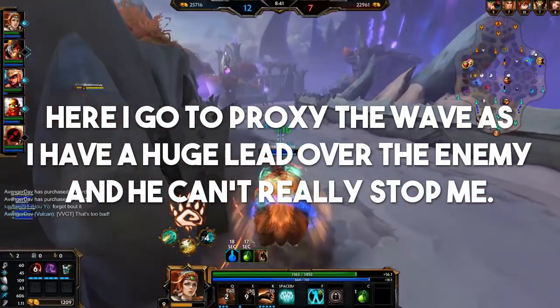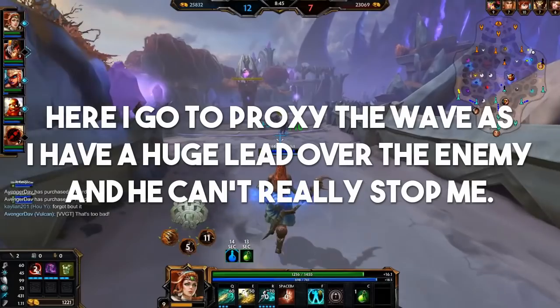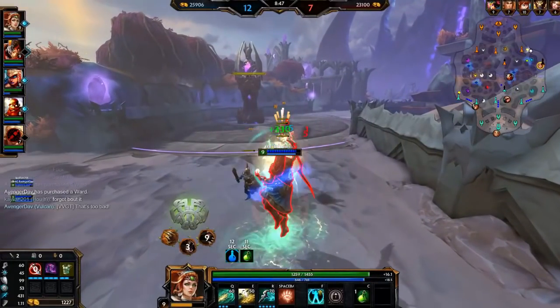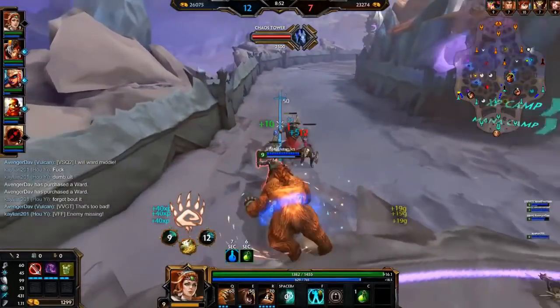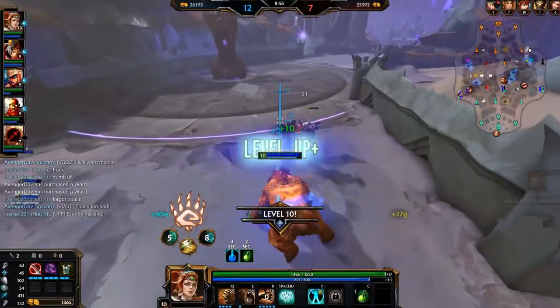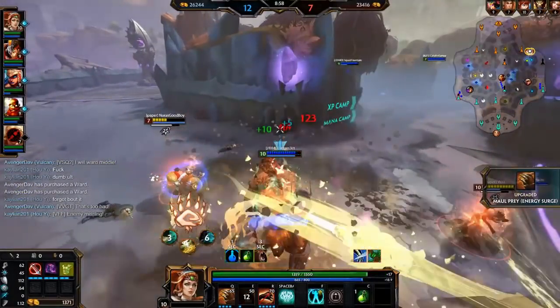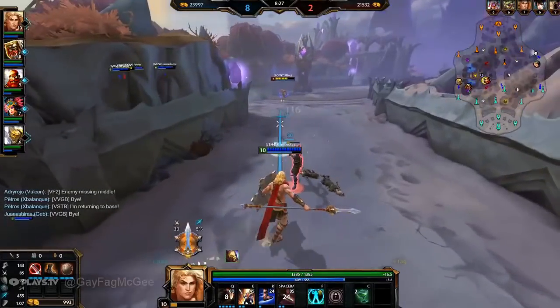Proxy farming is essentially just killing the enemy wave behind their tower. This is more relevant in solo than in other roles because you're often tanky enough and have enough mobility to get out if people come for you. You essentially just kill the wave behind the tower, which then makes the enemy have to stay in lane, or your wave will push into their tower. You can then make rotations or take jungle buffs because you don't have to worry about the enemy wave since you already cleared it.